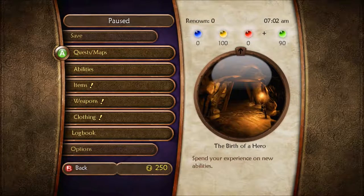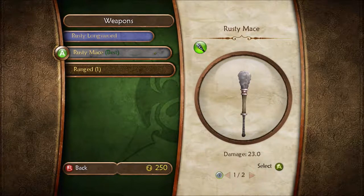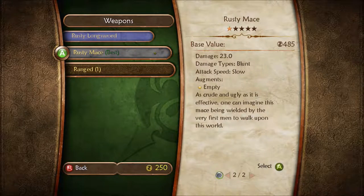Rusty Mace — I still have that in the back pocket, but I'm not going to use it because it's a slow weapon. Attack speed slow, damage blunt — I prefer the sharp, to be perfectly honest. Even though it does have an augment slot, it's not useful enough, and especially too early game to actually throw an augment in there. As crude and ugly as it is effective — one can imagine this mace being wielded by the very first men to walk upon this world. I think I read that last time.